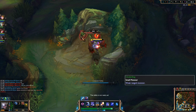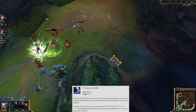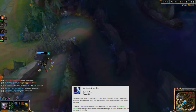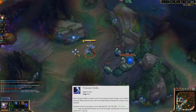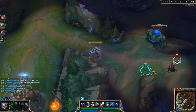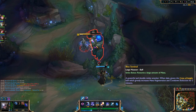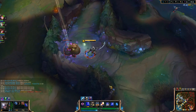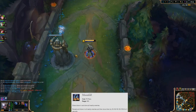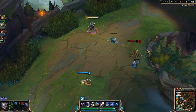At level two, put a point into Crescent Strike — your Q ability. You swing your blade and unleash a bolt of lunar energy, afflicting enemies with moonlight for three seconds and dealing magic damage in an arc. It takes a little getting used to — it's a bit awkward at first — but it's good. We max this out first, putting points in at levels two and three. Then at level four, we typically put a point into Moonfall, which draws in and slows all nearby enemies for two seconds.